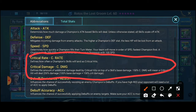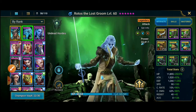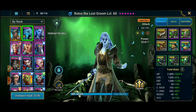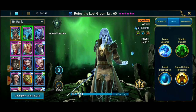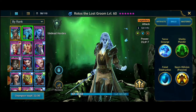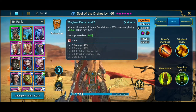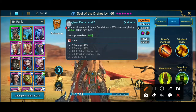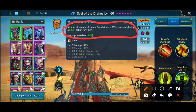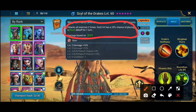Jadi kita harus padankan dengan skill dari champion kita. Misalnya skill dari legend kita itu ada dua tipe. Satu itu yang all attack — di sini ditulis 'attack all enemy', jadi dia sekali serang itu menyerang semua musuh. Itu tipe yang pertama.